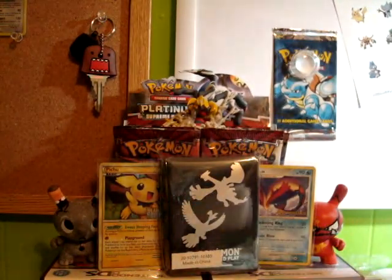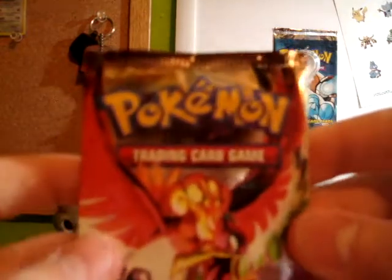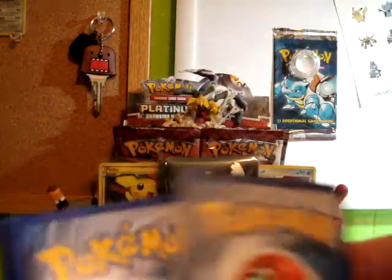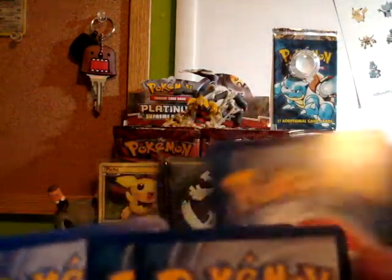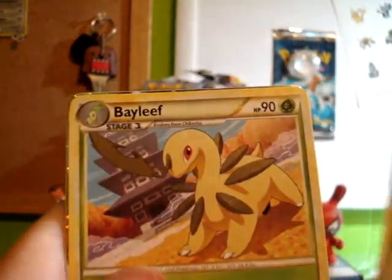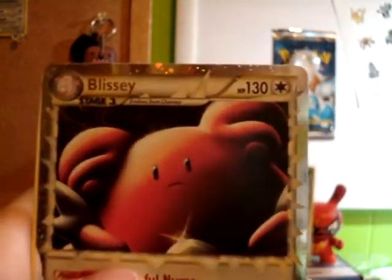And now on to the two HeartGold SoulSilver packs. I'm going to do the Ho-Oh one first. Sunkern. Ooh, Fighting Energy — I needed that. Ledyba, Vulpix, Sandshrew, Pokégear, Wigglytuff, Bayleaf, and another Blissey Prime — so this is actually all for trade. And then the Amphros, which I needed.